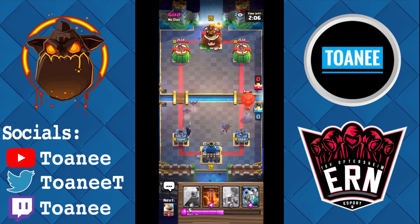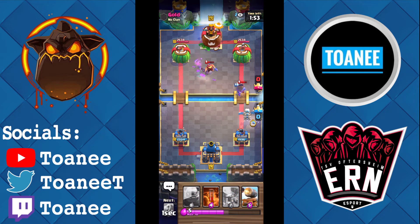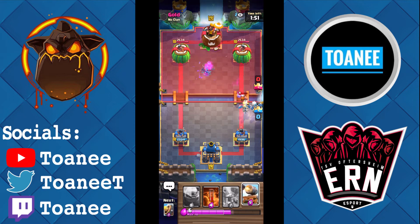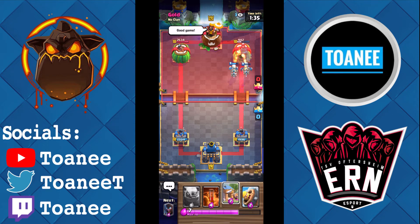Well, that's just a Loon. Bad Musketeer placement on my behalf — I put it so close to the tower and now it gets hit by the Loon death damage. I got a little nervous there, but it was fine. Cannon Cart tanking for the Skeleton Dragons — oh, the Cannon Cart locked everything! That was a lot more damage than I was expecting. I was literally just trying to get a little chip and I almost took his tower with a Cannon Cart and Skeleton Dragons push — so big!